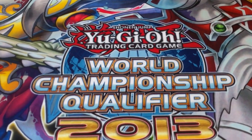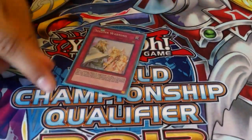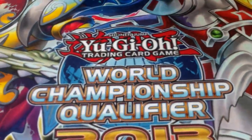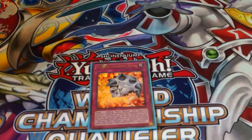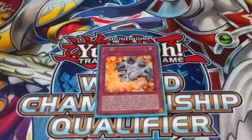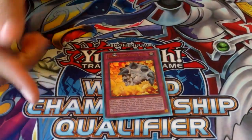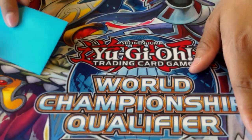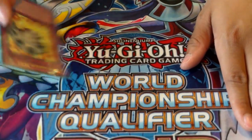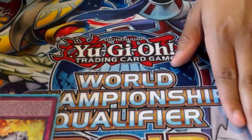On to the traps — I'm only playing three traps. First we're playing a Compulse, self-explanatory. Warning — just one Warning. And then my last trap is Breakthrough Skill. This card is getting really hot lately; it's actually a really good card. LethalFlex suggested it. If you're playing Evilswarms and they have Ophion on the field, you can stack it on your deck with Mountsylvania. Then use Archfiend's Oath to mill it to the graveyard and banish it to negate Ophion. That's a really smart line.